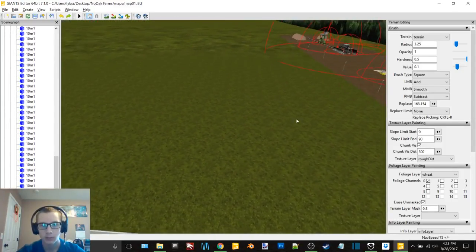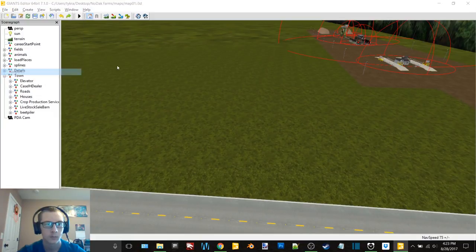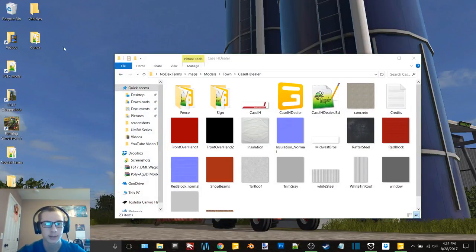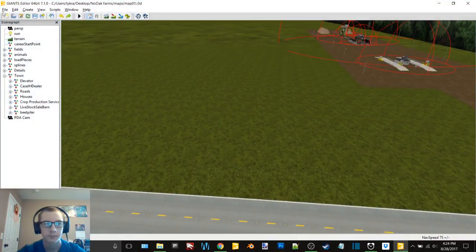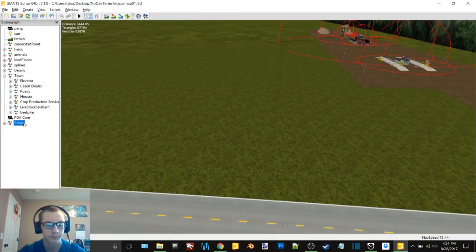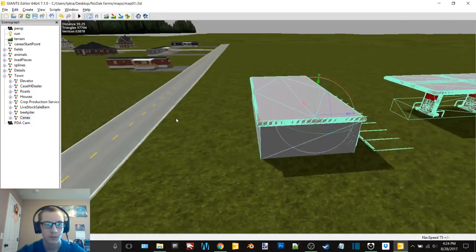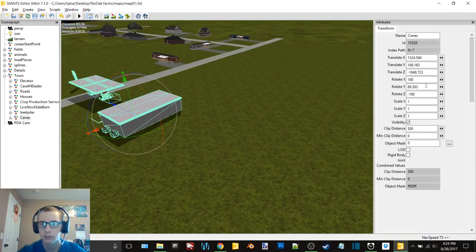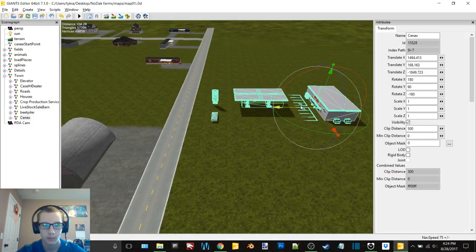Now let's get the arsenics put in. As you can see, I did move the map files to my desktop, making them much easier to access — much faster for everything as well. Paste that into town. Let's see how I want to place this — probably just put it like that, change that to 90, and we'll put everything right there.